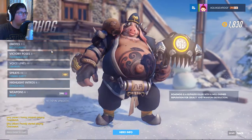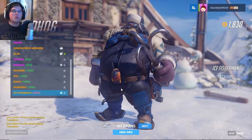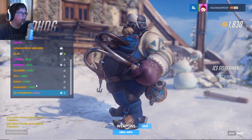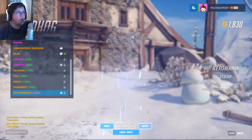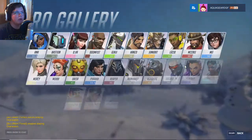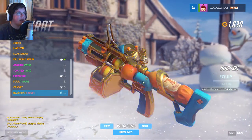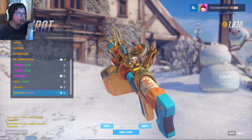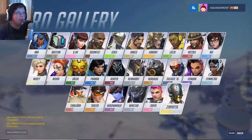Next, Roadhog has a skin called Ice Fisherman. He didn't get a duo skin with Junkrat, but I do like this skin too. He seems to have a lot of animal-based skins - he had a pig, and now he has a seal. His gun looks like a harpoon gun, which is pretty cool. Let me check out Junkrat's gun real quick - it's got a fishing reel and some cool details at the front. Pretty cool overall.